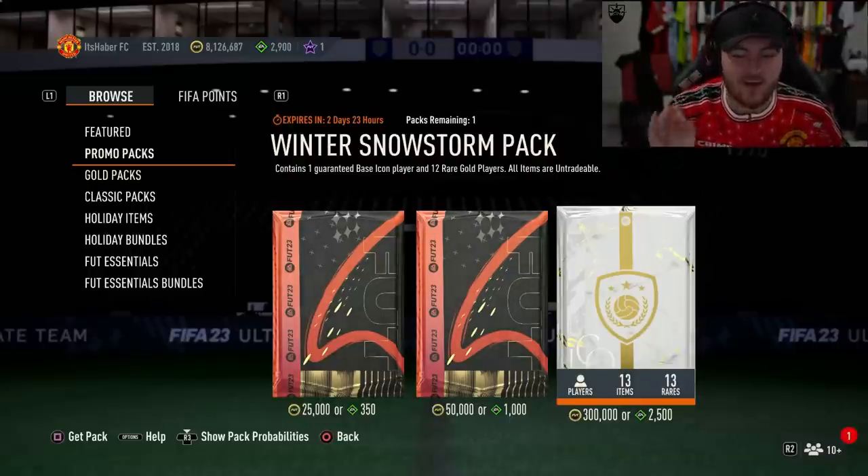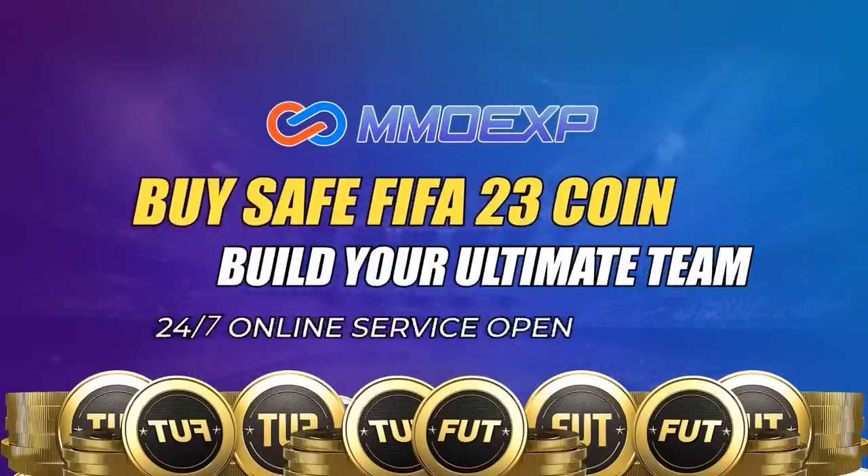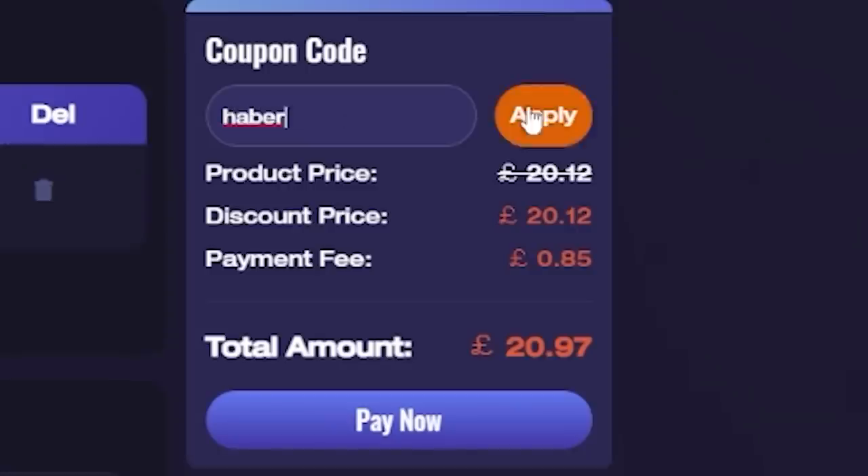EA dropped an icon pack into the store, and it's expensive as anything, but we're going to open it up and see what we get. For cheap, fast, and reliable footcoins, check out MMOEXP. There is a link down below — use the code HABER to get yourself 5% off all of your orders.